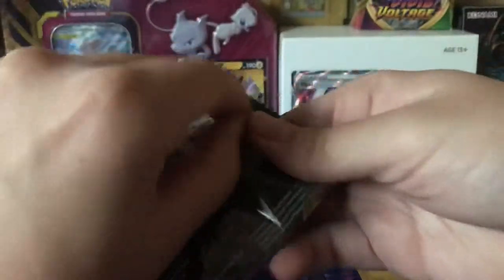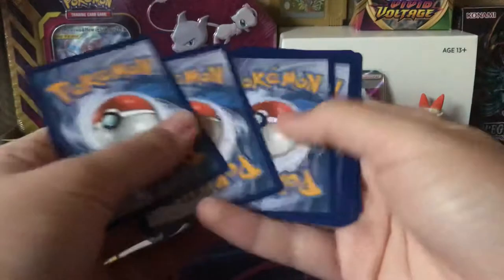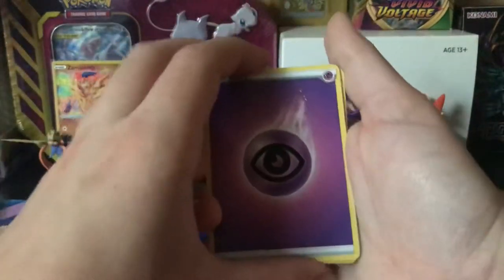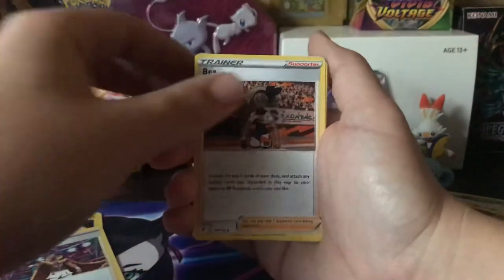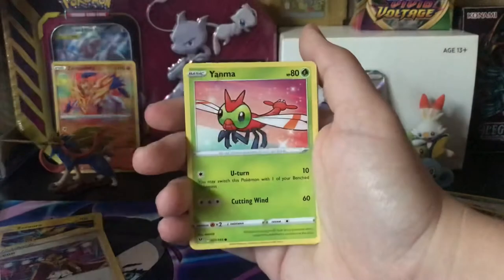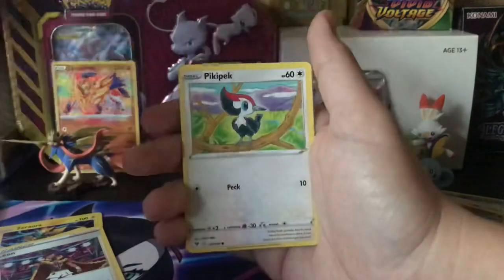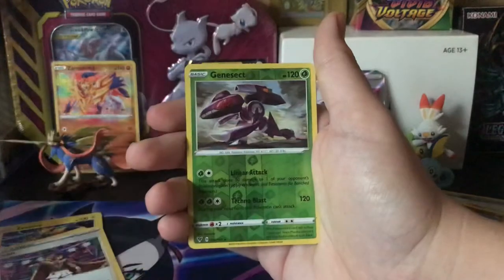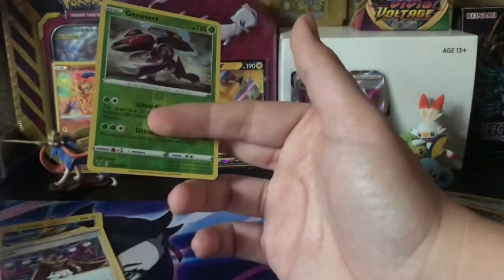Looks like the Pikachu pack is going to be the last one. Code card, Psychic Energy, Psychic Energy, Opal, Duosion, Swellow, Yanma, Wooper, Dedenne, Pikipek, Genesect — ooh, didn't have this one — Genesect Reverse, and a Donphan — also didn't have that one. Nice, looking good.